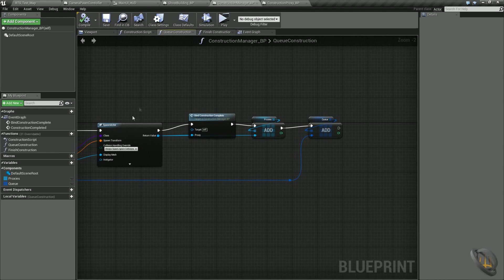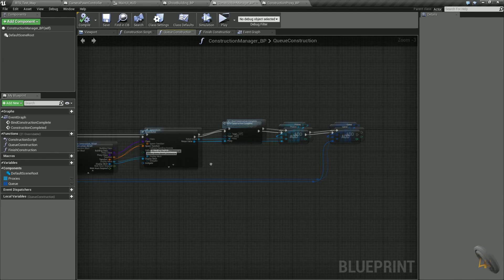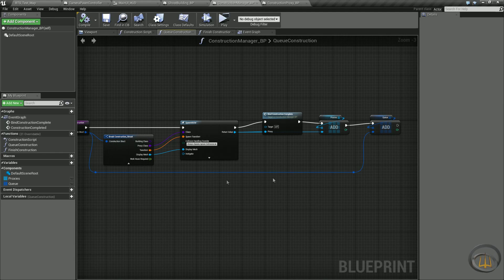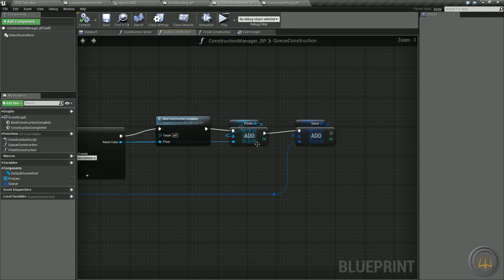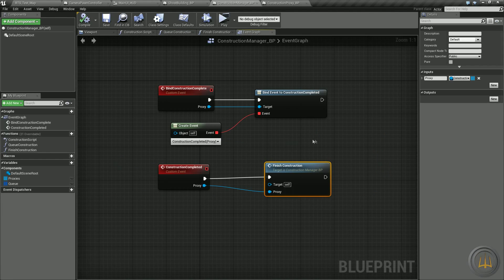The bind construction complete event calls the custom event right here — it binds our event dispatcher, sets it to construction completed with the proxy, and passes that proxy to the bind. Then we add the proxy to our proxies array variable and add the config to the queue array. Since both are inserted at the same time they'll be at identical indexes in their respective arrays, which will be important when we actually spawn the building.